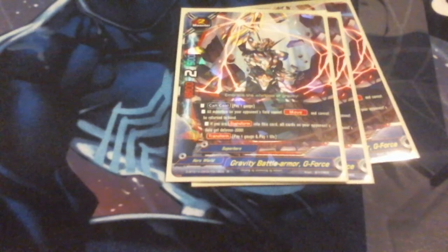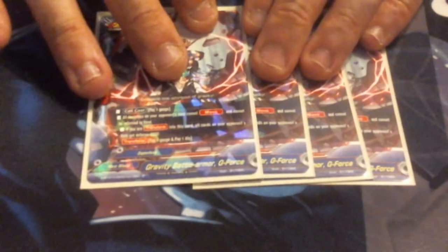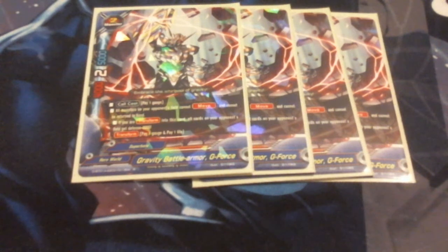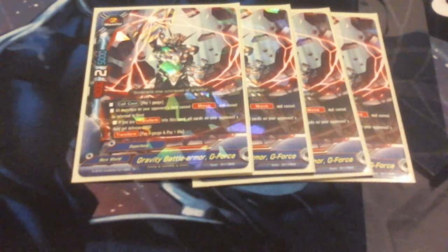Next up, we are running 4 of the buddy Gravity Battle Armor G-Force. Call cost is pay gauge. All monsters on the opponent's field cannot move and cannot be returned to hand. If you are transformed into this card, all cards on your opponent's field get minus 2,000 defense. His transform cost is pay gauge and pay a life. This prevents moves and prevents some goofiness with certain decks like Forge's Magic World — he can't bounce things back to his hand to avoid combat. It also gives everything minus 2,000 defense, which means you can hit targets easier. Since he's the buddy, you gain back the life you pay to transform into him, so he really only costs a gauge.